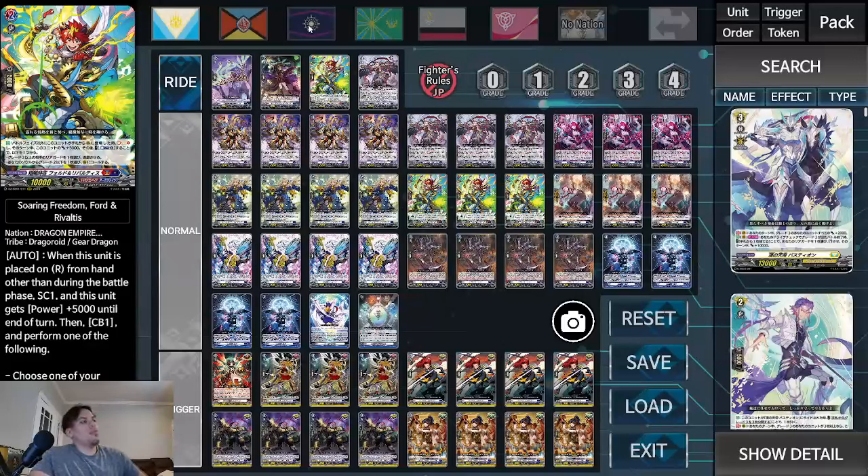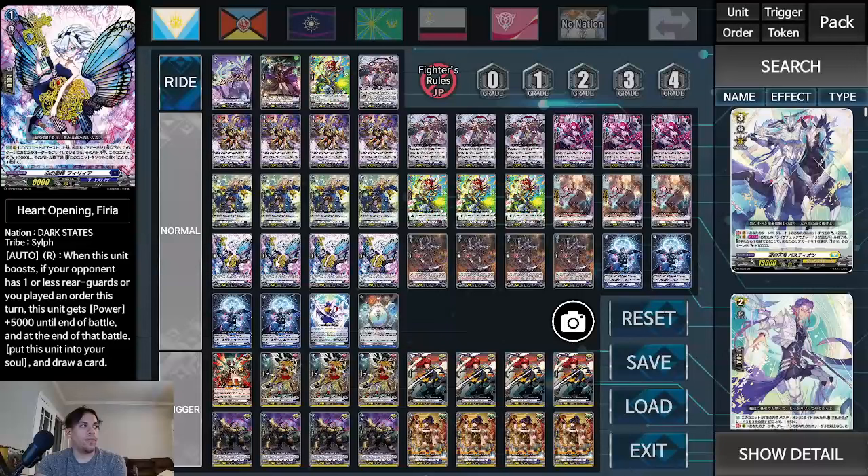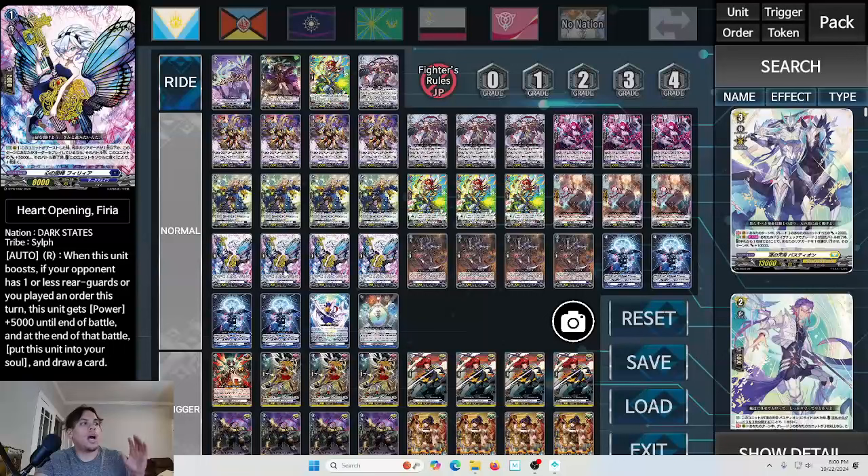Soaring Freedom Ford and Rival Tis: when this unit is placed on rear guard from your hand other than during the battle phase, soul charge one and this unit gets 5,000 power until end of turn. Then counter blast one — perform one of the following: choose one of your opponent's grade two or greater rear guards, retire it, choose a grade two or less card from your soul and call it to rear guard. It does have a bit of spot removal, but the big card you want to play it with is Opening Heart Free Furia.